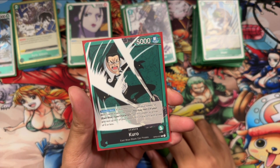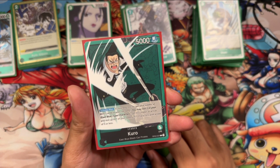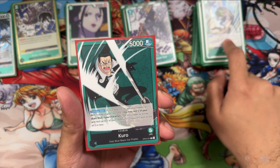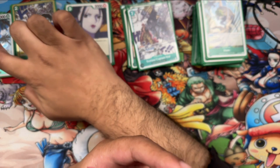Hey guys, welcome back to another episode. My name is Mami, we're back with another One Piece TCG deck profile for Kuro that came out in OP03. Here's the decklist — we're going to talk about the attackers, the blockers, the 2K counters, the actions, and the utility cards.